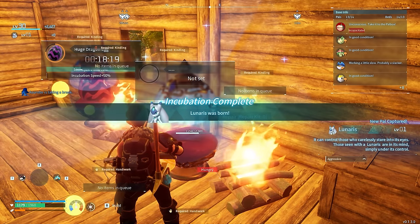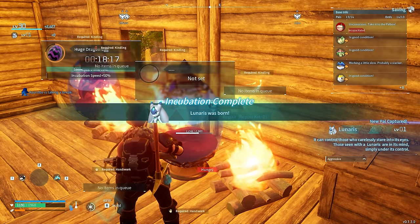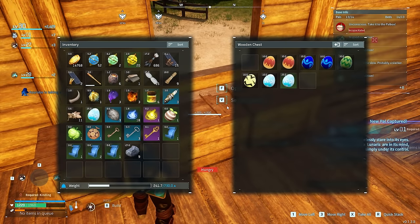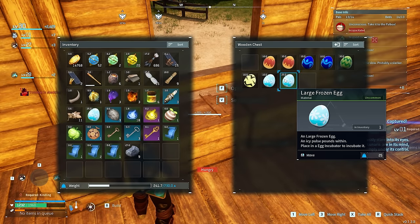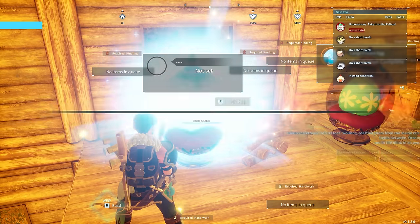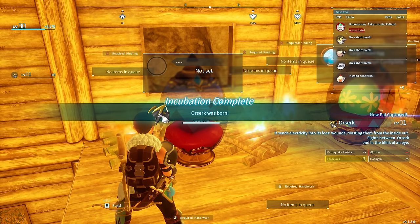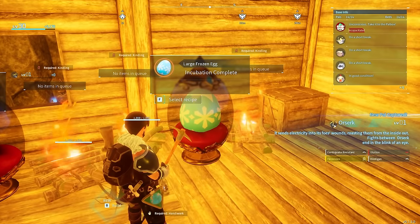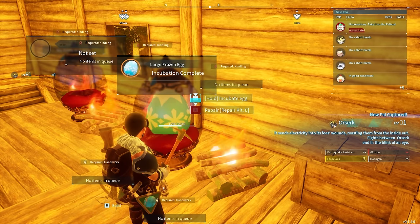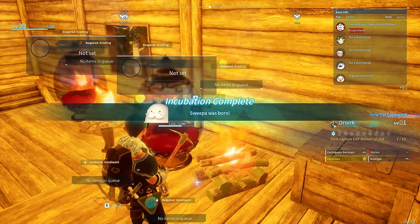It was night time again — time to tame even more PALs. What we managed to grab was a Helzephyr — actually a very quick PAL, so if you want to get from A to B this is the PAL you jump on. It was time to hatch open more eggs — what we got here was a Lunaris, an absolutely amazing worker PAL with really good skills including level 3 handiwork, so it can make things for you very quickly. We were then going to finally break open our huge dragon egg and get our very first Orserk.